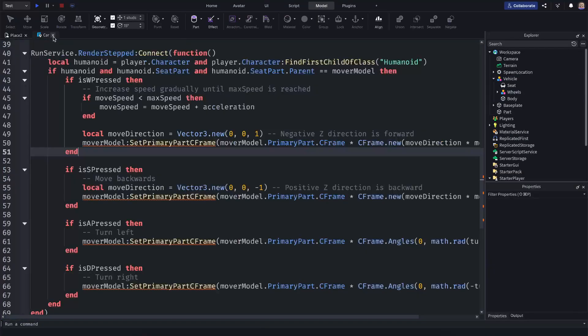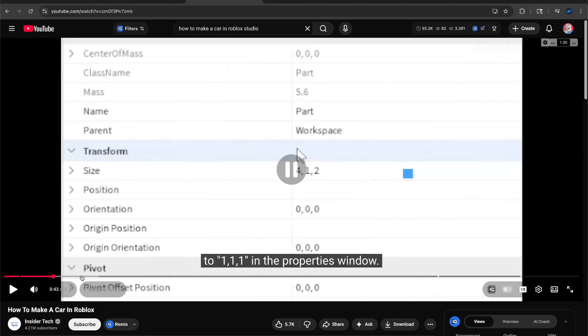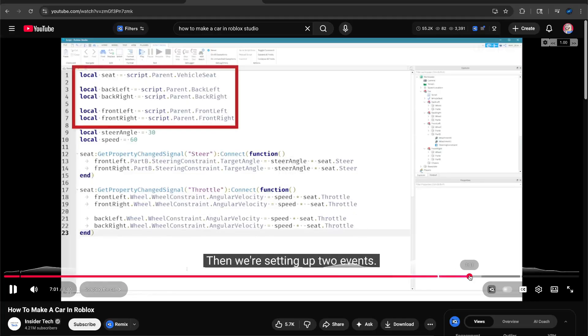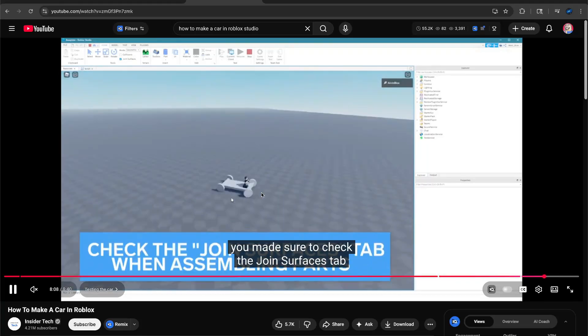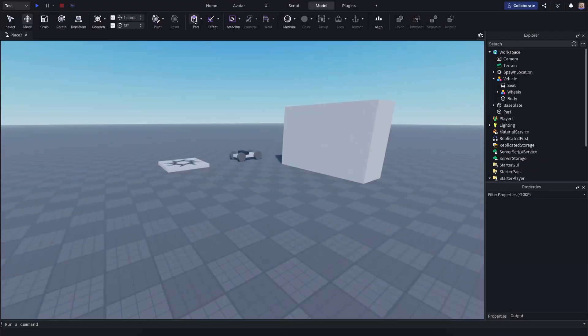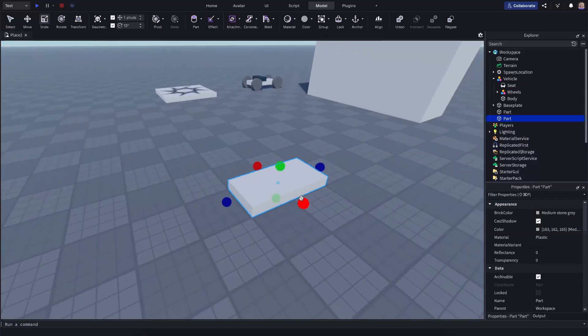So I want to try a car using actual physics. Let's see what this other tutorial is doing. He's using wheel constraints — interesting — and angular velocity, throttle, and four sets of wheels. Let's see how his car runs. Wow, look at that grip, look at that drift. His tires are actually rotating. This is a real car using the physics engine. Let's make it. Our first step is to make the chassis — I'll do an eight by four part and rename it 'Chassis.'